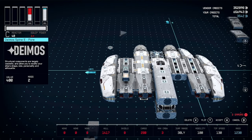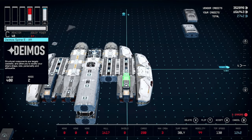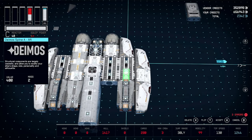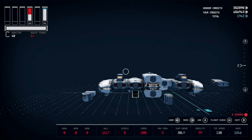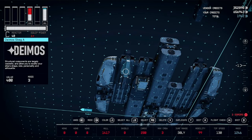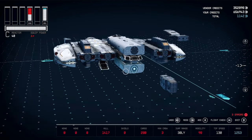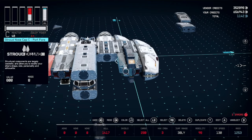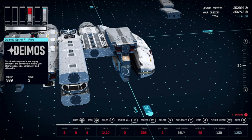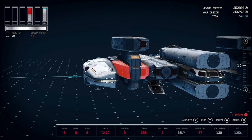Take this Spine E4 and place it here, duplicate it and flip it to place another one behind it. Do the same thing on the other side. Then get your Spine A, flip it, and place it behind those on both sides. Then get your Skeg A and B and place them underneath. Once you've got that, pull these back out and place the Deimos Spine F at the front on each side.